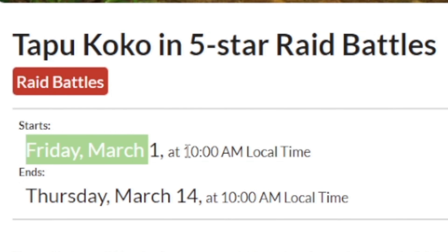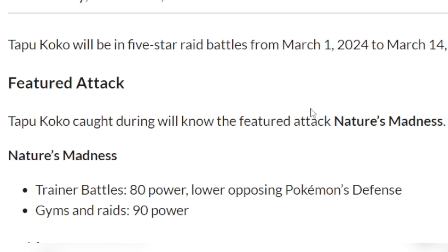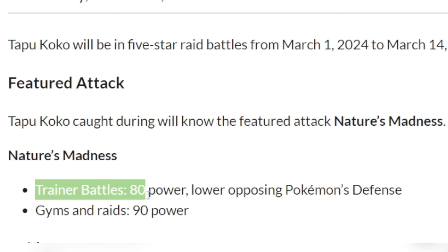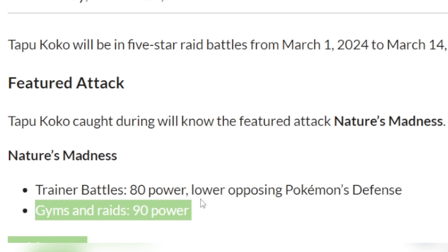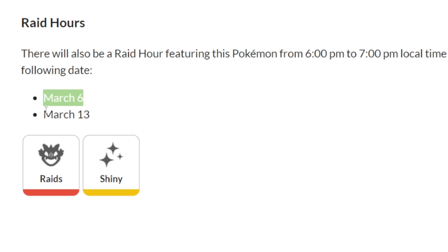Tapu Koko will be in 5-star raid battles from Friday March 1st 10am local time to Thursday March 14th 10am local time. During that time we will get Nature's Madness, which is a fairy type move. It requires 80 power for trainer battles and 90 power for gym and raids, and it will guarantee lower the opposing Pokemon's defense. Raid hour is on March 6th and March 13th from 6pm to 7pm local time.